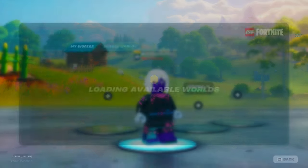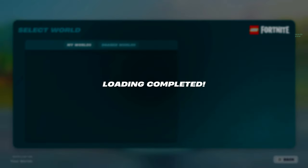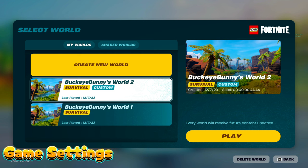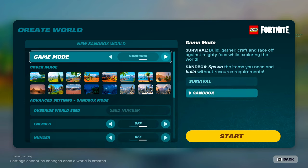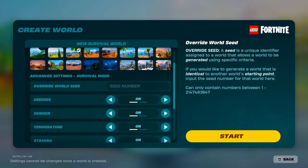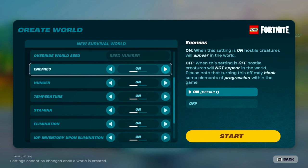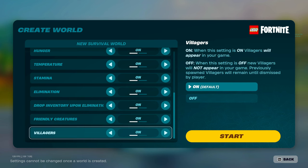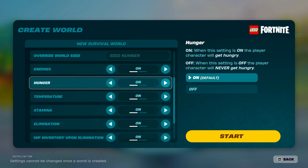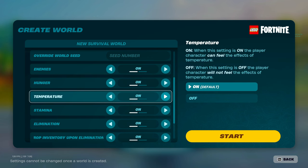Once you choose your character, you'll create your first LEGO world. If you want to make it cozy, the key is in the custom settings. If you just want to build, there's a sandbox mode. But if you want the compelling challenge of surviving the elements, leave the game mode as survival. Under advanced settings, you can make things extra cozy without enemies, hunger, temperature, stamina, and death, which can all be turned off, while keeping friendly creatures and villagers on. Or you can pick and choose which of these challenges you'd like in your game.